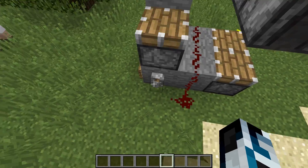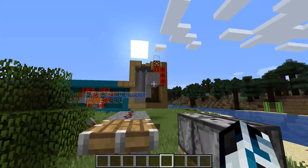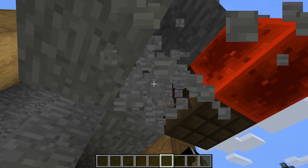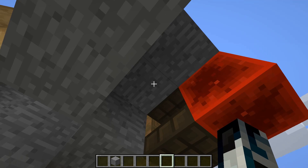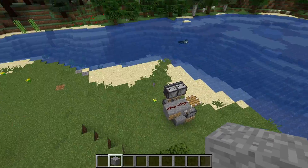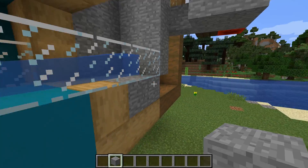Oh no, he's off. Now he can see again. The observers are on the — under these specific blocks. The observers are under that, and the little bit of redstone that says it's connected to the redstone cortex is connected to the TNT.